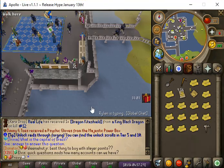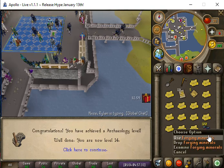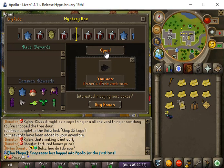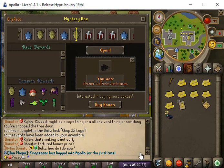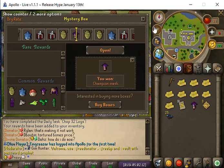We have a Ceratoman statue, we're going to turn it in and we get 100 forging minerals. We're going to open a beginner mystery box — we get a champion's mask and we can upgrade that.